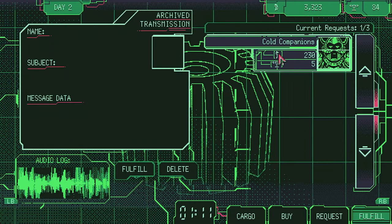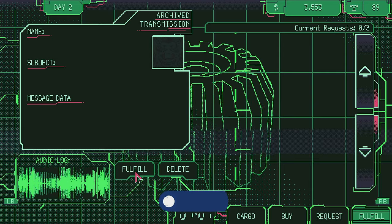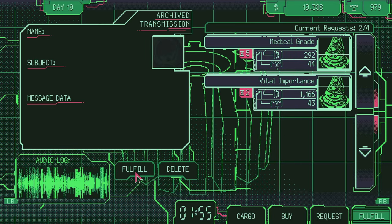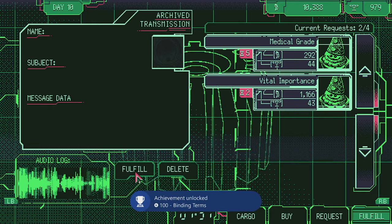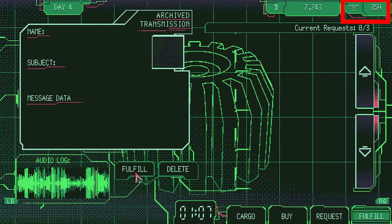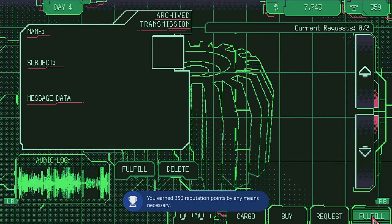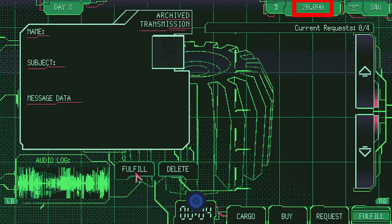After 10 requests fulfilled, the Committed achievement will pop. And after 50, the Binding Terms achievement will pop. Also, when you get to 350 reputation, the Reputable Trader achievement will pop. When you manage to get 20,000 credits, the Doubled Investment achievement will pop.